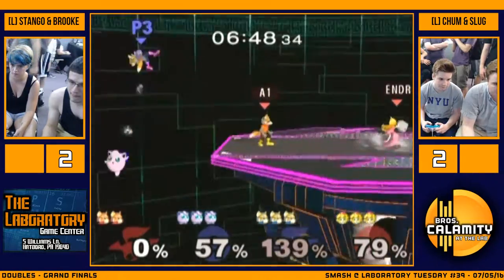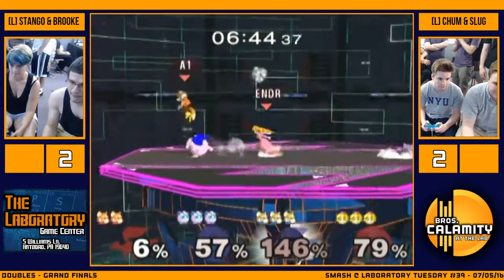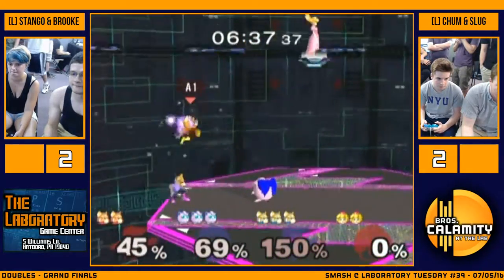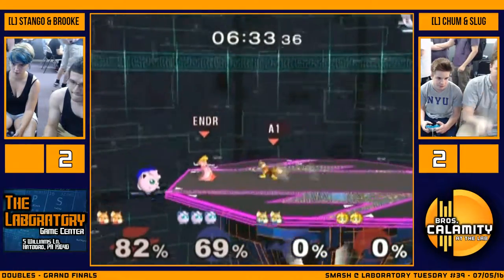He's almost more confident than he was earlier. That was nice — nice team save. That bro status. He's got great synergy. They're brothers — I wonder how much they play. Yeah, pretty often actually. This is looking like Chum and Slug might take this. Stango's down to his last stock. Chum is holding on to these stocks pretty well.